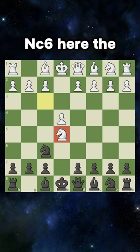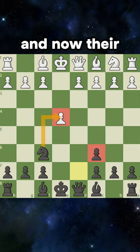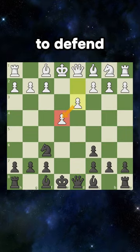They will now take the pawn, and you play knight to c6 here — the Stafford Gambit. People will trade, you capture back, and now their e-pawn is under attack, so they'll play pawn to d3 here to defend.